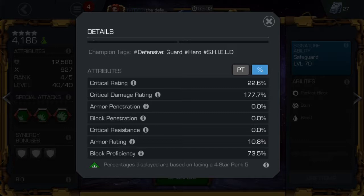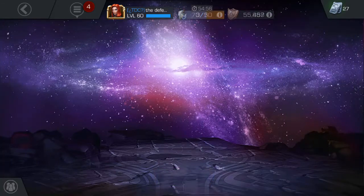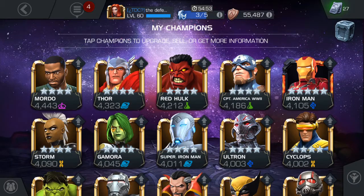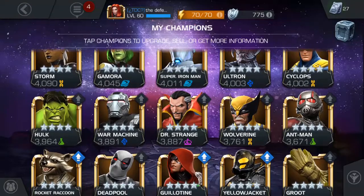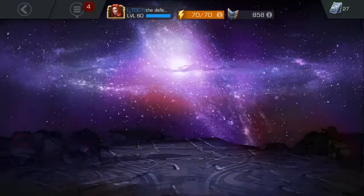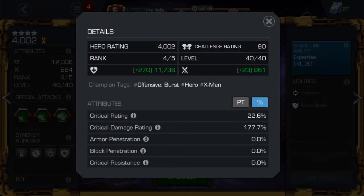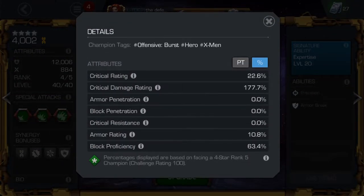Block proficiency is 73.5%, so Captain America is obviously a good guy to use for blocking. Cyclops is known for a good block too — 63.4%. Anything over 60% is a pretty decent rate.